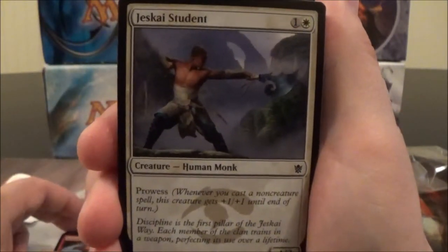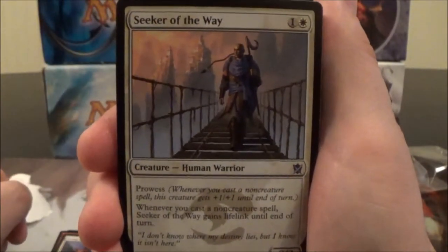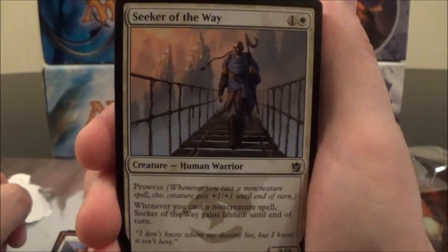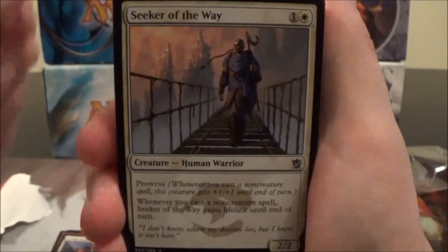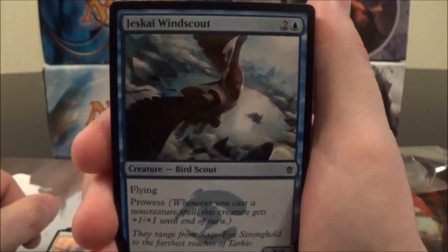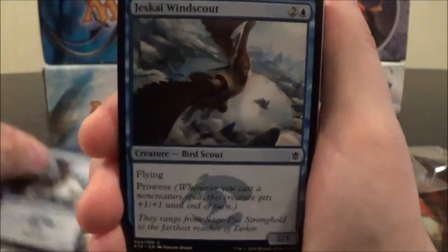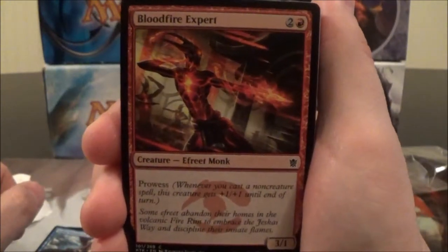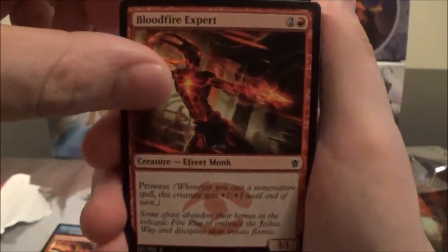Jeskai Student, a two-cost 1/3 with Prowess. Seeker of the Way, a two-cost 2/2 with Prowess — whenever you cast a non-creature spell, Seeker of the Way gains Lifelink until end of turn. He's a pretty good white weenie beater. Jeskai Wind Scout, a three-cost 2/1 flyer with Prowess. Bloodfire Expert, a three-cost 3/1 with Prowess.